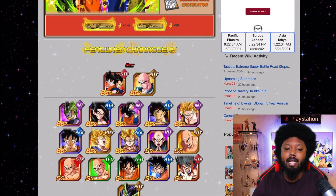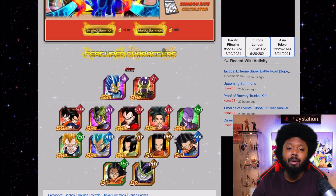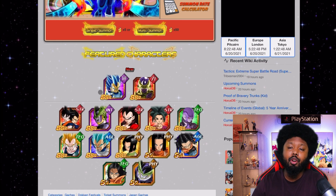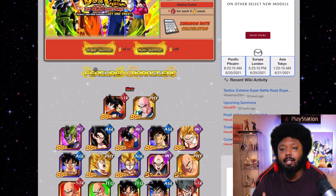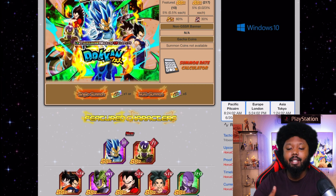Six months is quite a long time, and this banner is diluted. For your red coins, in the Vegeta banner you really only want the LR Goku and Vegeta and LR Vegeta. But don't worry if you don't have enough red coins — there is a Part 2 where you can get them with summons and red coins again. That's the power of being a global player with foresight, which is the whole reason I'm making this video.